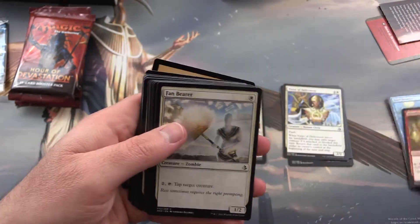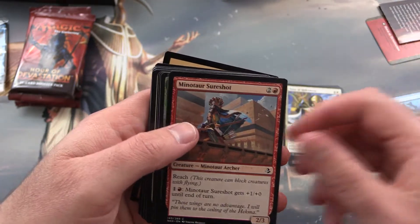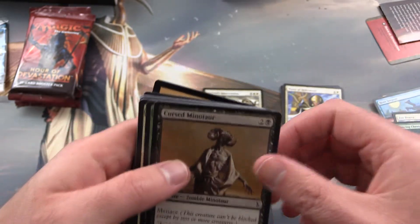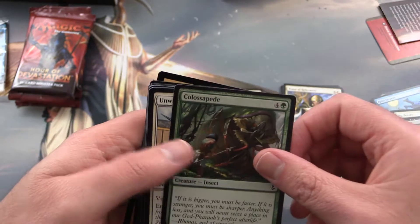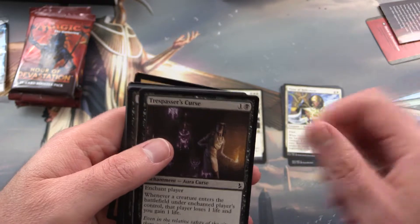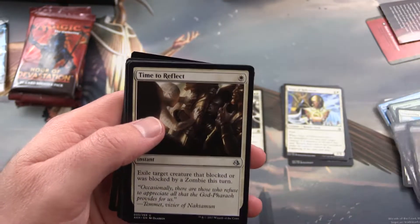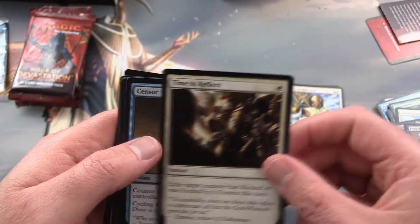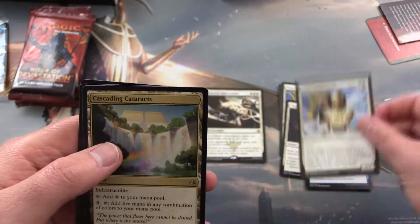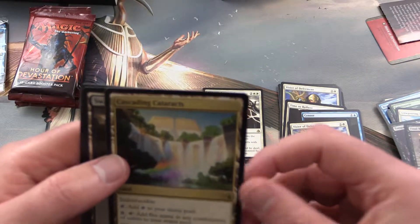Bloodlost Insighter, Fan Bearer, Tower Crop Skirmisher, Minotaur Sure Shot, Pouncing Cheetah, Cursed Minotaur, Colossipede, Unwavering Initiate, Trespasser's Curse, Final Reward, Time to Reflect, Censor, Vizier of Deferment, Cascading Cataracts — that's a nice one.